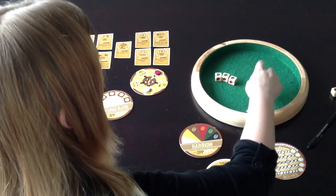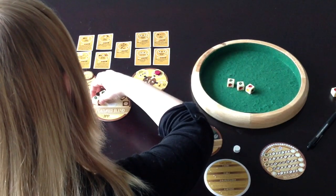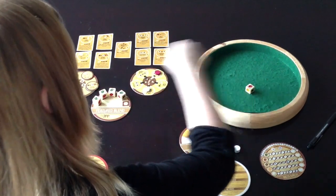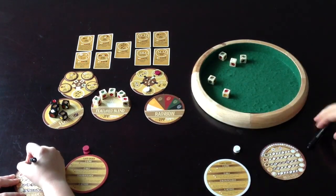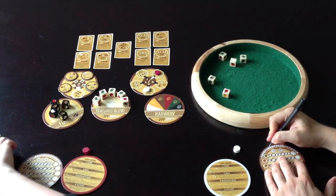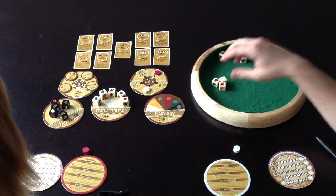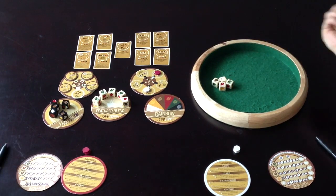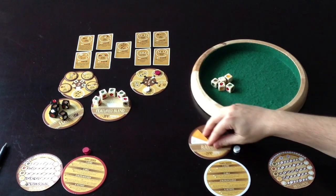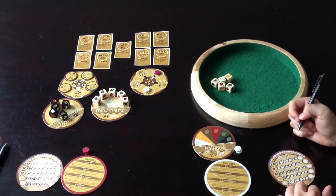On the topic of the visuals — TC Petty the Third, designer of Viva Java: The Dice Game, I'm going to lay it out there: I love the art in this game. The art evokes a theme, makes the components fun to look at and play with, and is as much a part of board gaming as the design and the table experience. The art is great and it helps bring the coffee shop theme alive.